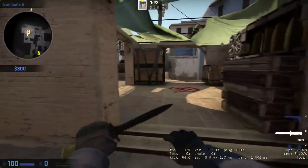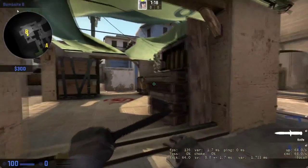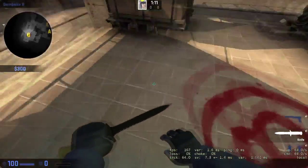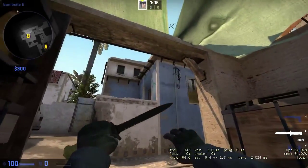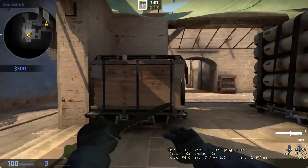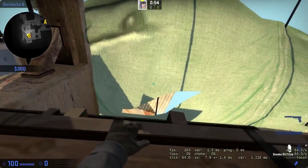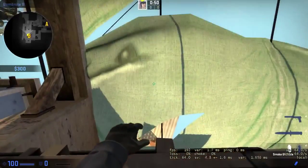Hello everybody, today I'm gonna show you how to smoke the B box on the B site on Mirage. What you want to do is go into the B site, go 60 degrees from the B to this, and when you see this you come up here. Then you want to line up with this box, crouch, look over here, and move over just a little bit.